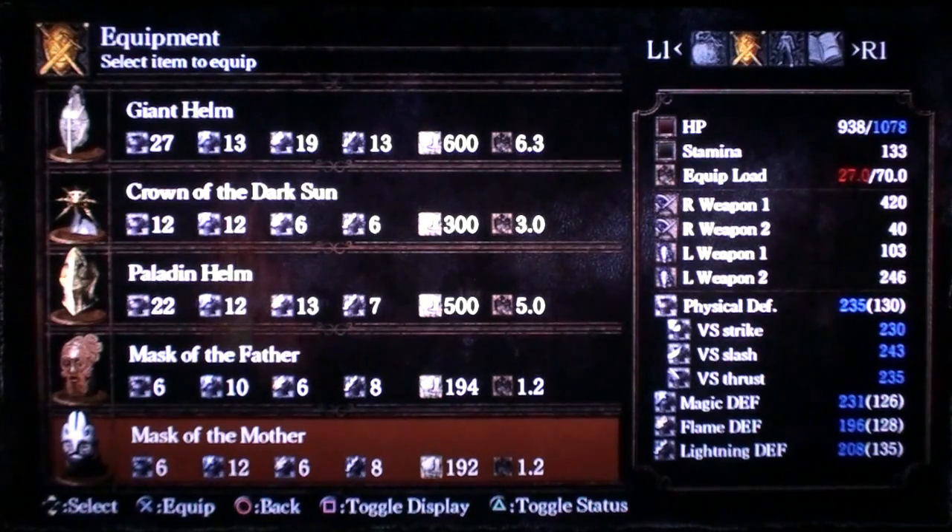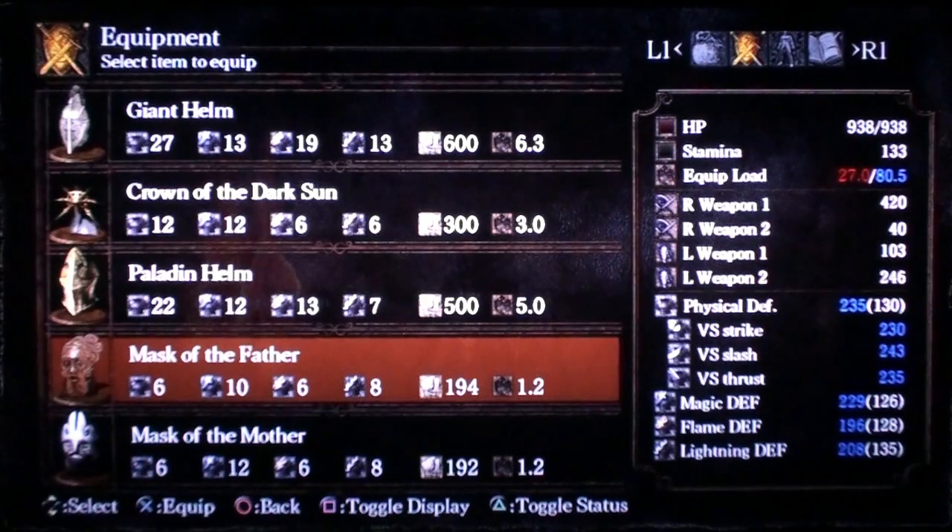Vitality goes from 938 to 1078, so that's about a 150-point increase — a pretty big increase. In version 1.05, vitality goes from 938 to 1078, and with the Mask of the Father my equipment load goes from 70 to 85.